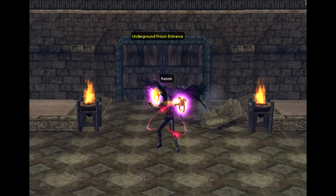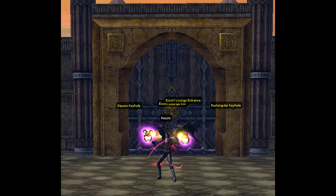The underground prison entrance is located directly in front of you. I recommend this route if you are less than level 150 or if you are trying to get rune triggers. The escort lounge entrance is located up the stairs to the right, and then directly to your right. I don't recommend this path and I'm not going to be covering it in this guide.